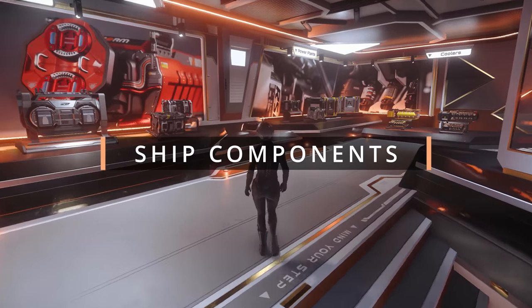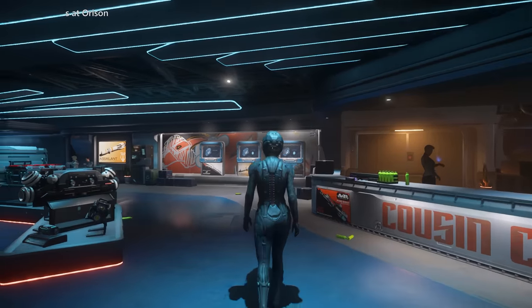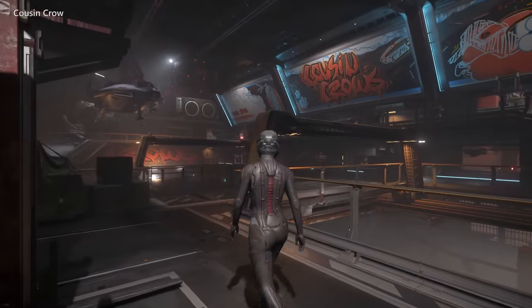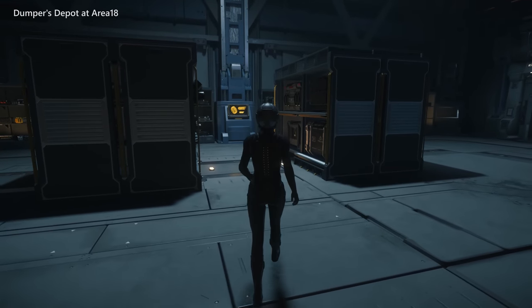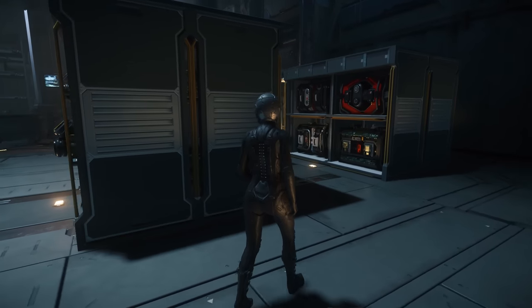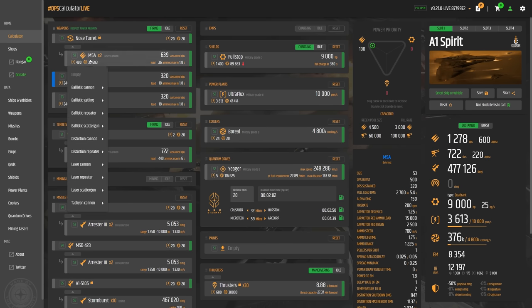Now let's talk about getting your ship set up for combat. The default setups on most ships are pretty suboptimal, so you can increase your efficiency a lot by changing up a few weapons or components. In patch 3.14, CIG equalized the stats for most components and weapons within a given grade, type, and size to balance the newly introduced capacitor gameplay with fewer variables. We still haven't had the rebalance of components, so there are fewer trade-offs to consider right now than there will be in the future.